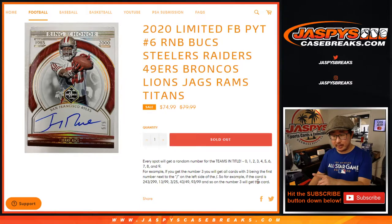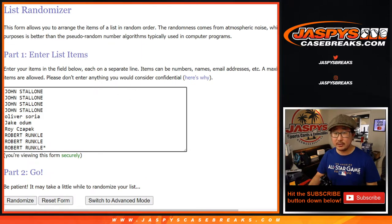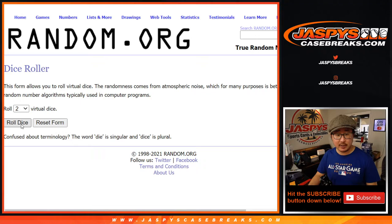Also missing from here is zero, which gets any and all redemptions including one-of-one redemptions, only for that set of teams though. Big thanks to these folks for getting into it. There are the numbers right there, let's roll it, let's randomize it.